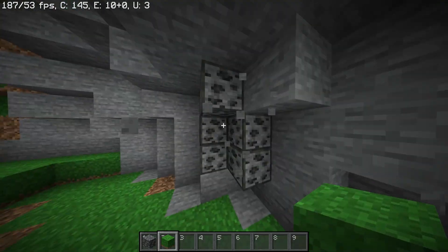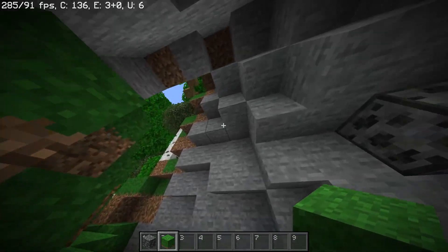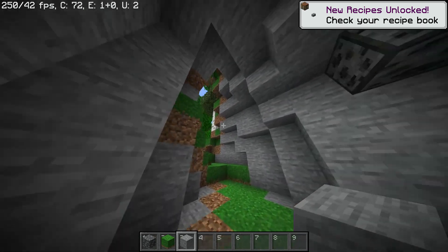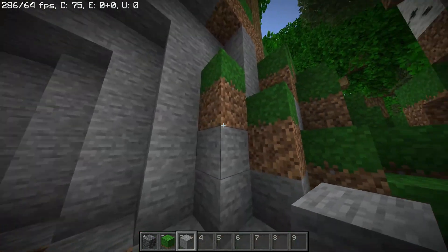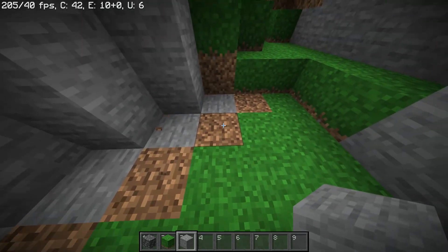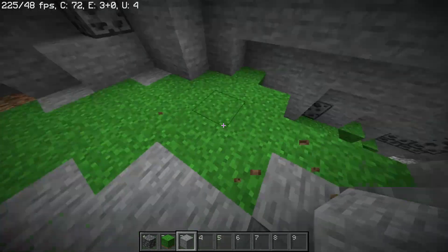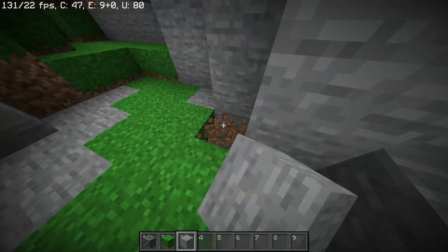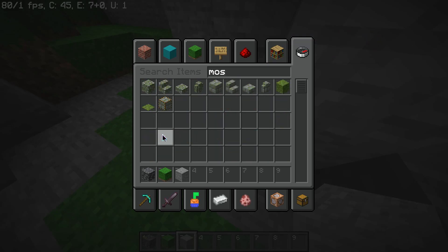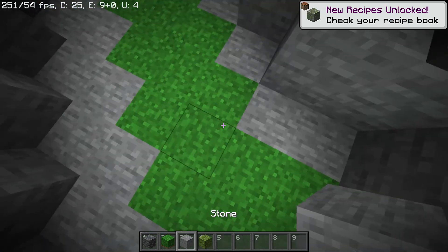Something like this — you want a small cave like this. This is the more preferable kind, at least the one I think is more preferable. You're going to make sure it's pretty polished — no grass where you don't want it to be, except on the floor if you want. Personally I like the aesthetic of moss.